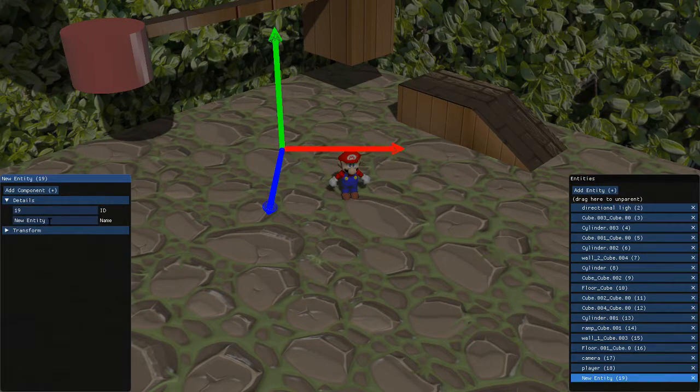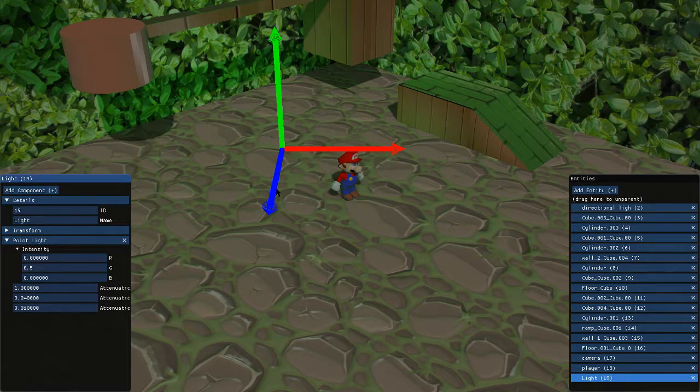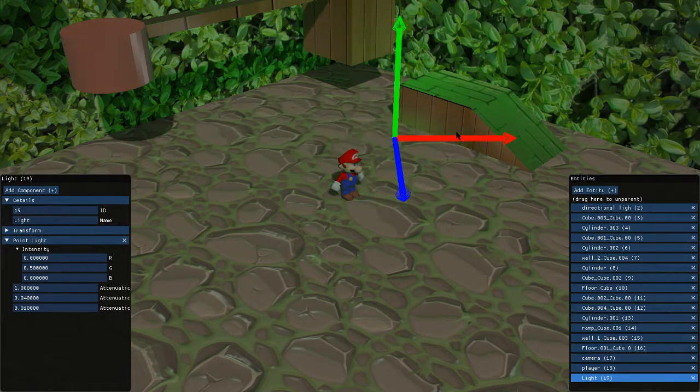This is a little spoiler for the editor, but we can name it "Light." Then we can add a component — we'll add a point light, because we already have a directional light. It says Intensity, we can make it a green light. As you can see, we support all that.